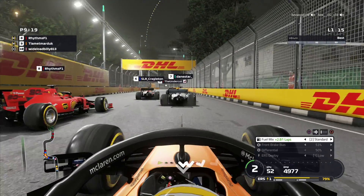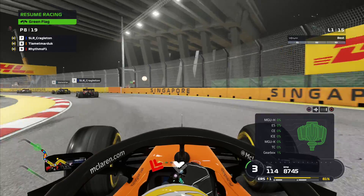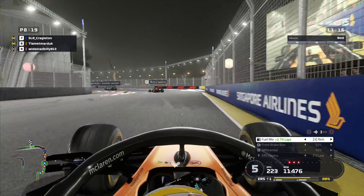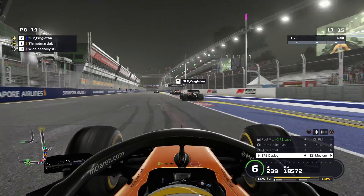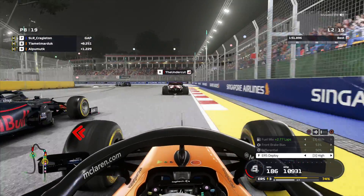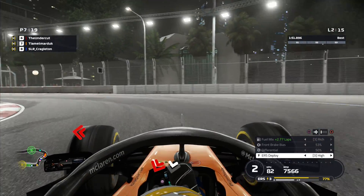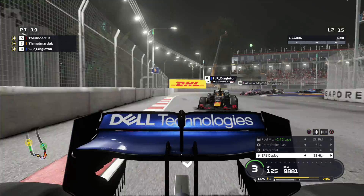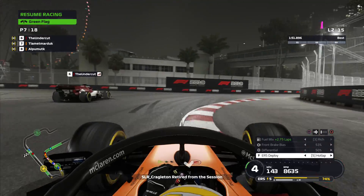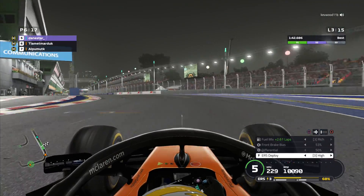A safety car could be right around the corner as we negotiate an incident in sector three. We get past Rhythms again. The weather for this race has also been scripted - going from dry conditions to full wet conditions by race end. We should possibly see two pit stops depending on people's reluctance to switch to full wets from intermediates. There's still a lot yet to unfold in this Singapore Grand Prix. We now run in P6.